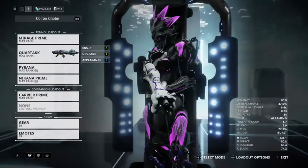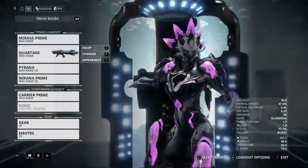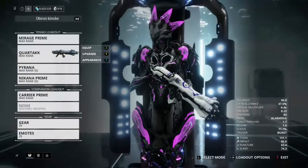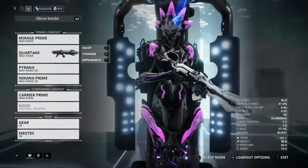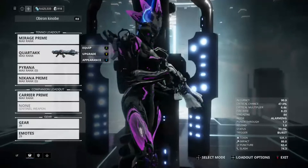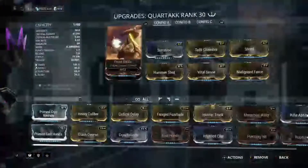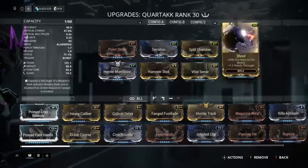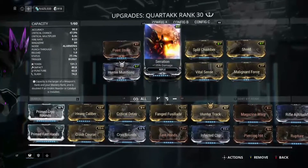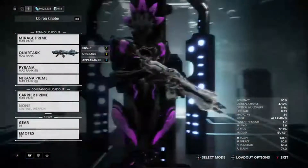For those of you who are curious, you can get this weapon from Ghoul Purge bounties as a drop reward, or you can buy it in the Marketplace — which is actually what I did personally. I really enjoy this weapon. The secondary is great as well and I'll probably do a review on that coming up pretty soon. I did have to polarize this two times to get this build, so if you want exactly what I have — and note my Serration isn't max — you could make it even a little bit stronger.